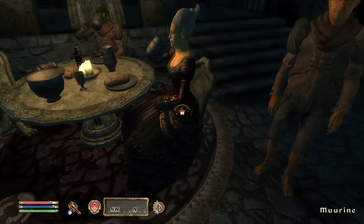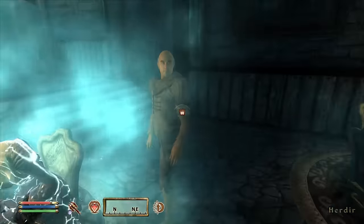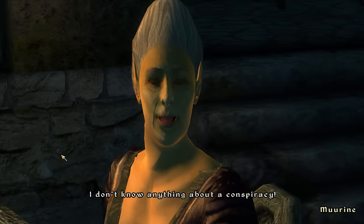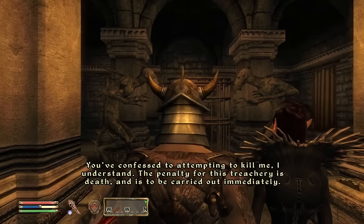I honestly thought we'd torture a few people until we finally just pinned it on some random innocent person in order to sate the Duchess. As it turns out, there totally is someone plotting against her, and you gather the evidence necessary to convict them before they get sent to ye olde lightning cage for a zap and a half.